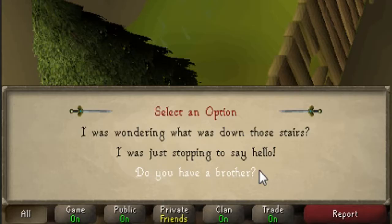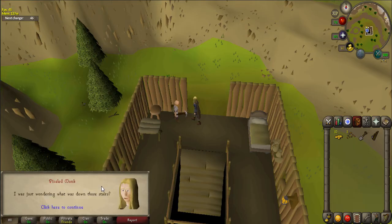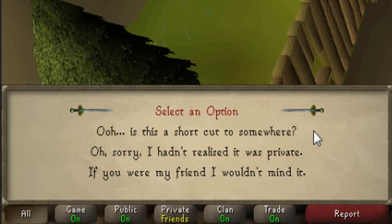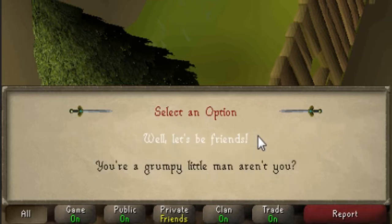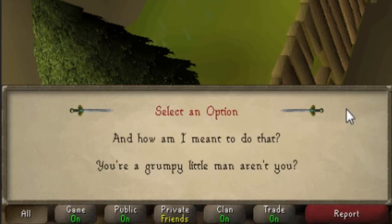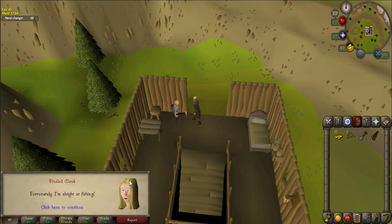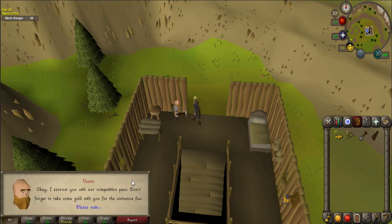Talk to Vestry and ask, 'I was wondering what was down those stairs.' Once he says you can't go down there, say 'Why not?' Then, 'If you were my friend, I wouldn't mind,' and 'Let's be friends.' Continue the conversation by saying 'And how am I meant to do that?' In order to become Vestry's friend, you must first win the fishing contest since dwarves aren't very good at angling.